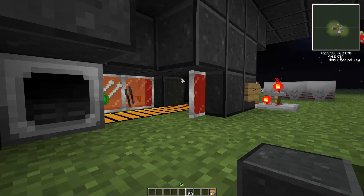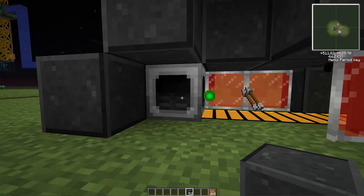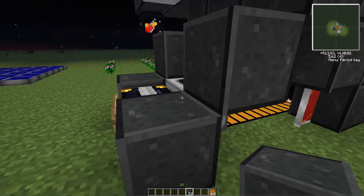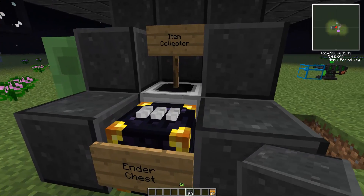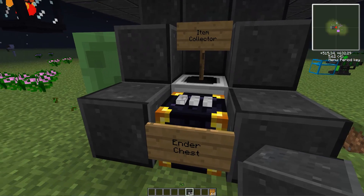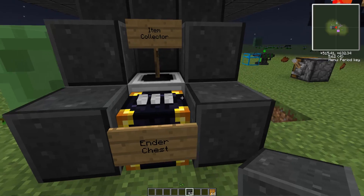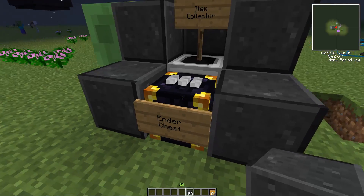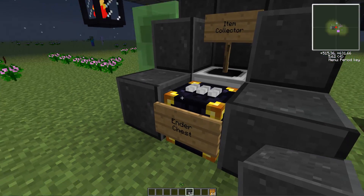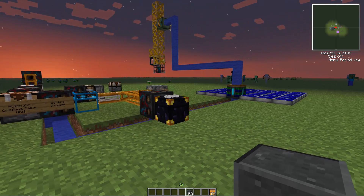Any items that come along from the guys we killed — there's a Minium shard, whoo — are going to get picked up by this thing called the Item Collector, also from the Mine Factory Reloaded mod. The reason I'm using that is because I want to automatically dump everything into this Ender Chest. There are somewhere over 4,000 different color combinations using the 16 different dyes. We're going to use this Ender Chest in the final setup which is actually going to build the Minium stones themselves.